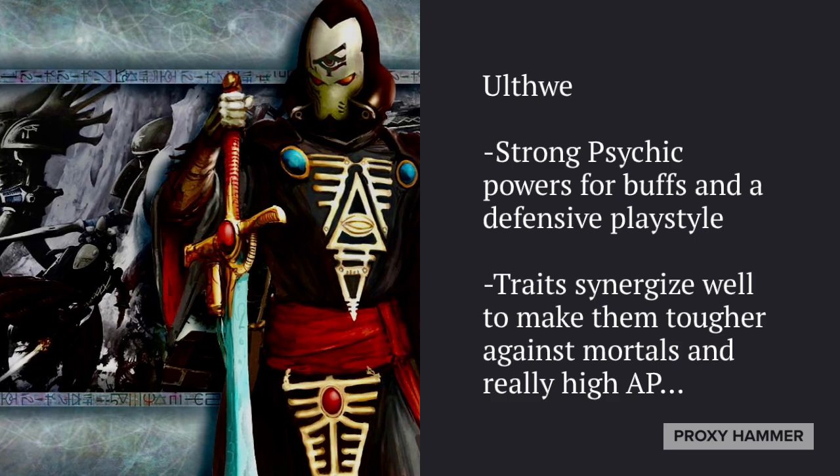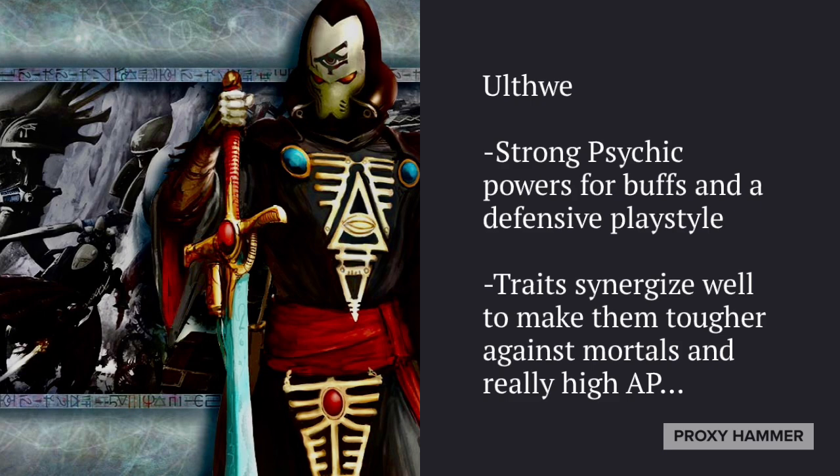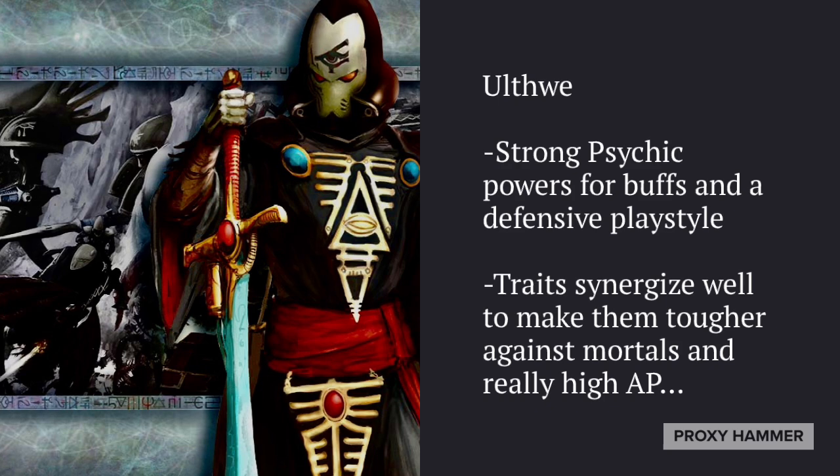With Uthwe they're very defensive, great at holding objectives in the late game with basically a 1+ armor save, a 5+ ignore mortal wounds, and if you cast Fortune on them a 5+ feel no pain as well. Very strong with Uthwe. In my recent lists I've been running them as a squad of 3 and a squad of 5 in the same list, and they've been very effective.